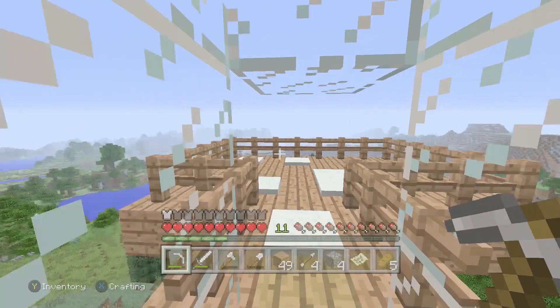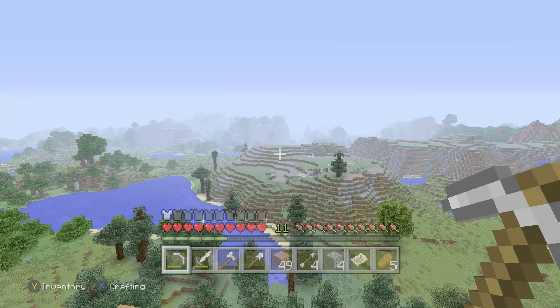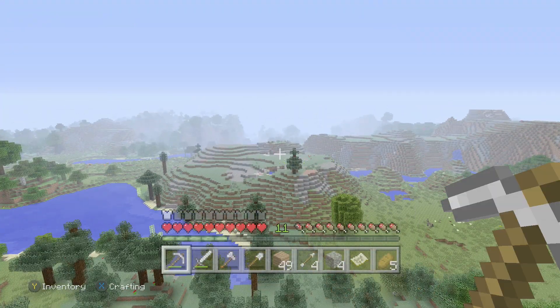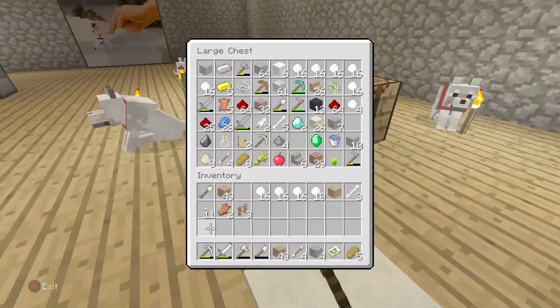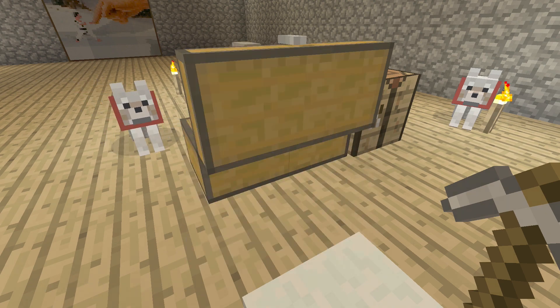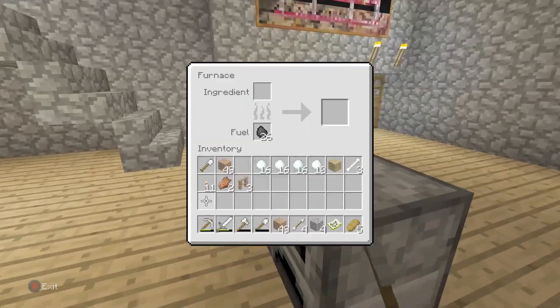I want to build a bunch of stuff over there, I just don't know what to build. I was thinking about putting the enchantment room over there and the potions room over there — I think that would be pretty dope, have all of that over there, and eventually I want a minecart going over there. If you guys can think of anything else I could put there that would be cool. I need more cobblestone — there doesn't look to be any in here.